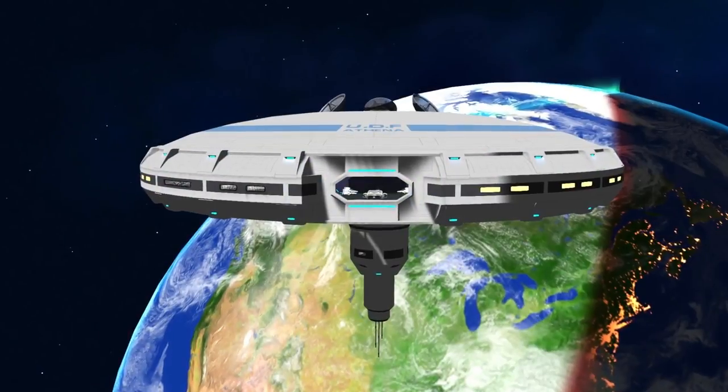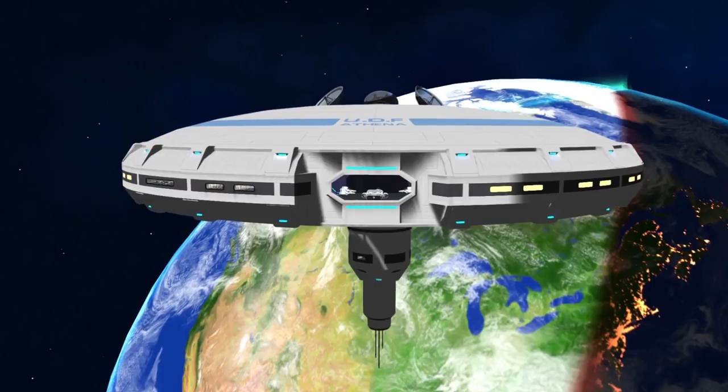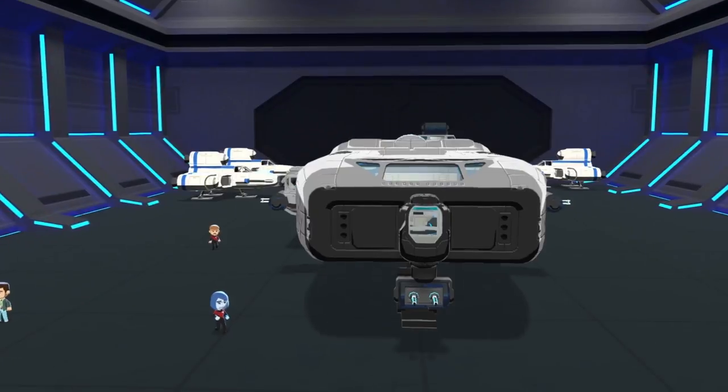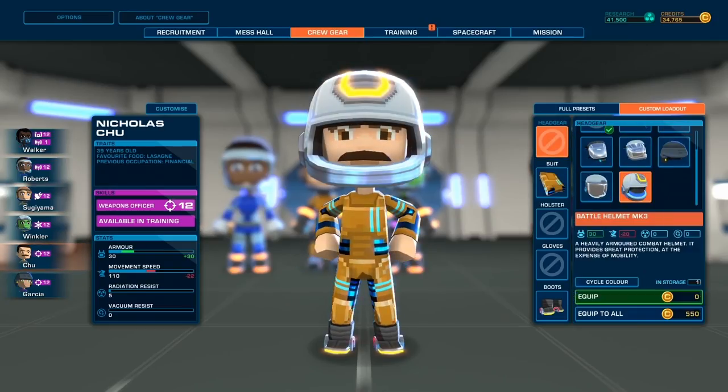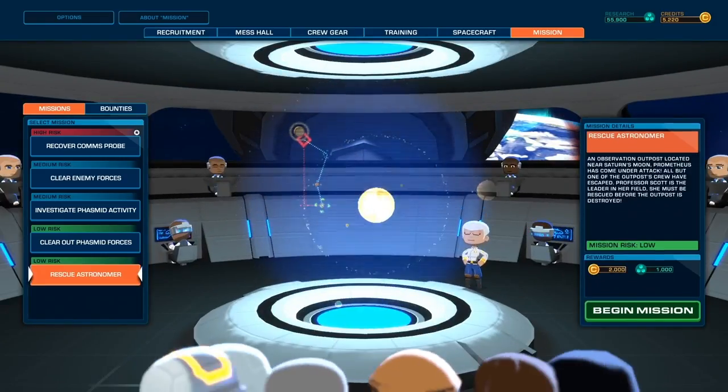Every good space adventure starts here — the UDF Athena Station. This is where you'll upgrade and customize your ship, manage your crew, and choose from one of a variety of missions.